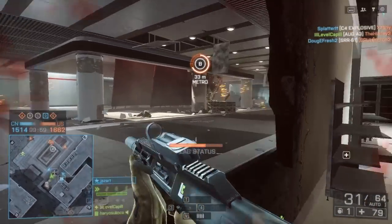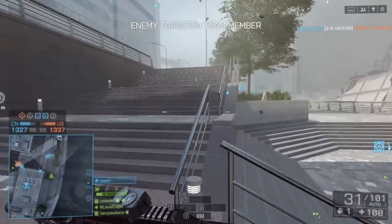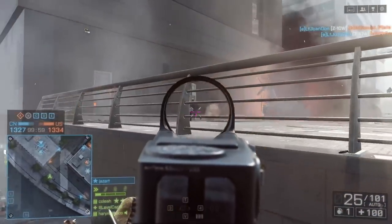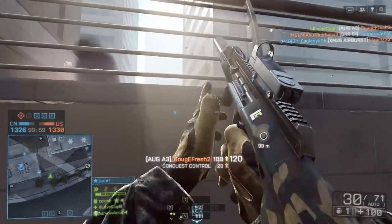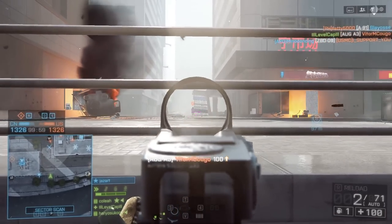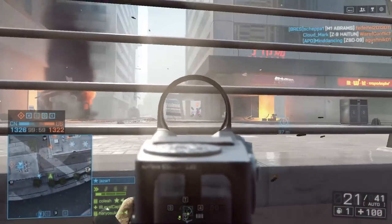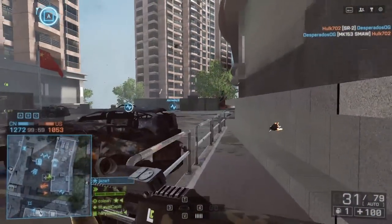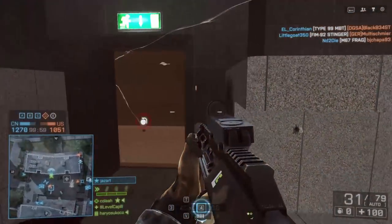There are also common sense things people don't take advantage of with the minimap — that's locating health packs and ammo packs. I use it all the time for finding ammo. I used to run around trying to find a support player and ask for ammo, which can be a lengthy process. In Battlefield 4, you need to look on that minimap to find those health and ammo packs. It usually doesn't take too long, especially in a TDM server — as long as somebody's playing support, they'll be dropping ammo packs somewhere.